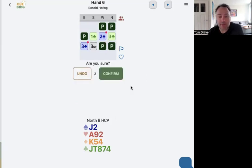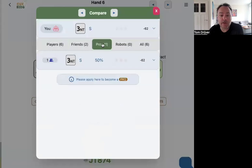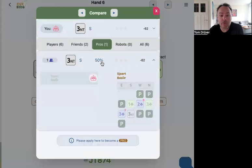Let's see what happens. Three no is not the good contract. Partner's got 17 points, and might have doubled three spades to ask for more information. Partner decides to bid three no-trump. Of course we got the king of spades, but this time it's not good. But you can see here the pros also bid three no-trump.